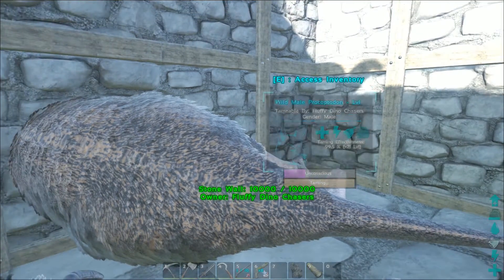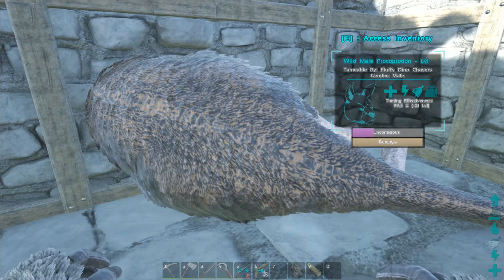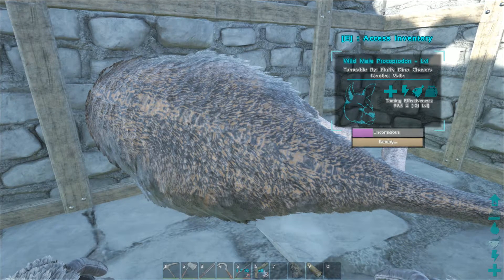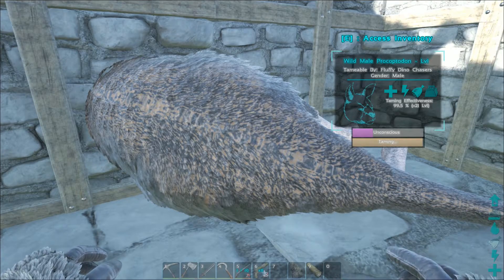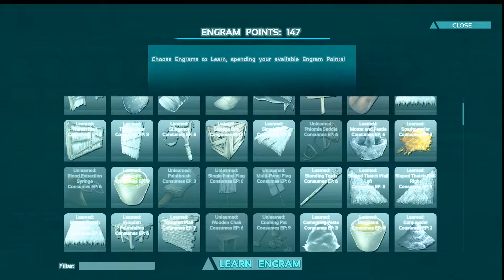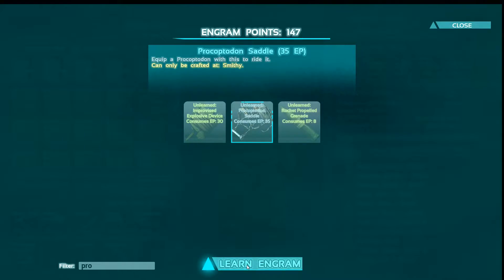We're back and he's about to tame out. I was doing a little research while we were waiting for this thing to finish taming. It looks like you need to be at least level 50 to create the saddle. Thankfully I actually have the Engram points for it — it's 35 Engram points — and you get it at the same time that you can start making the electrical systems like electrical wiring and things. So let's go ahead and unlock this.